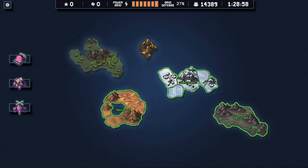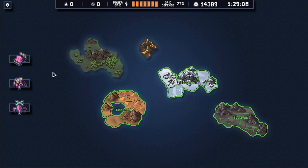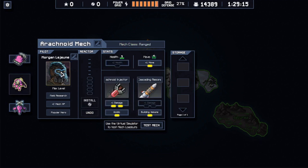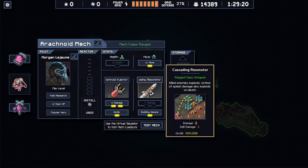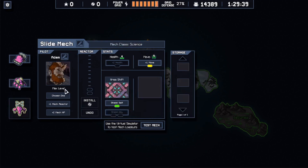We did Island 1 and Island 2, we did great. Now we're moving on to Island 4, Archive. We've got Max driving the bulk mech with a maxed-out Ricochet Rocket. We've got Morgan Lejeune driving our Arachnoid mech with a maxed-out Arachnoid Injector. And I've got Adam driving the Slide Mech. Let's head on in.